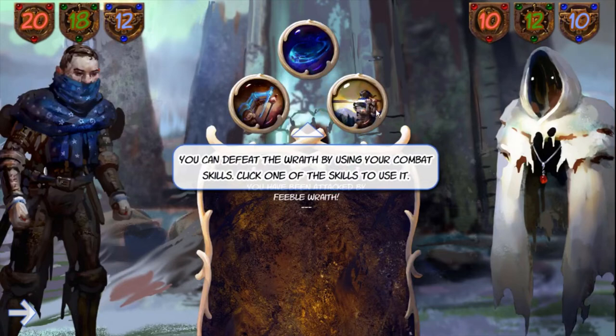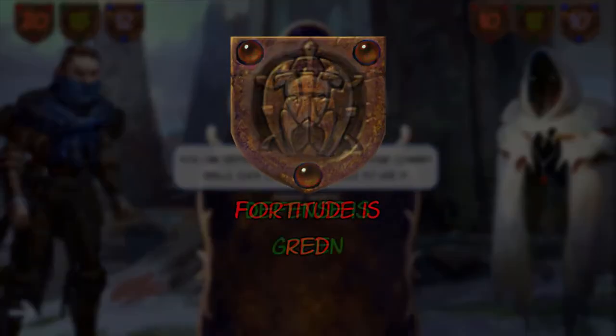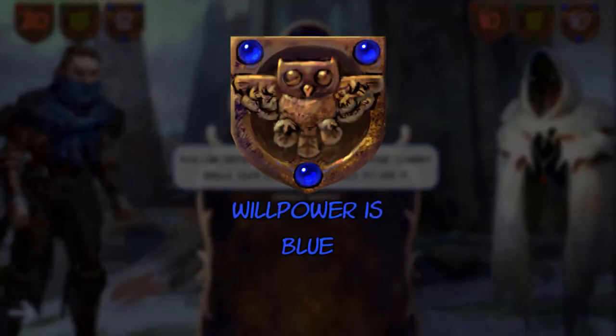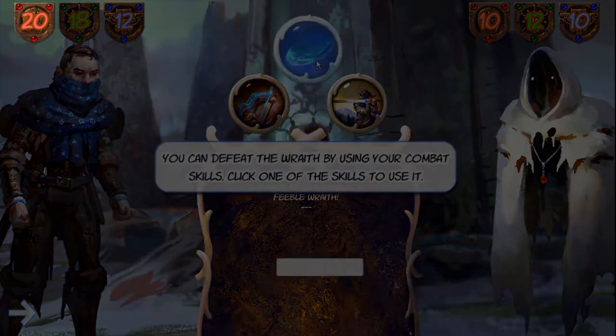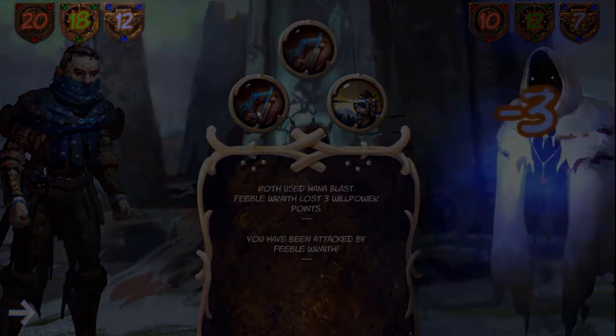There are three types of damage in the End of Realms: Fortitude, Defense, and Willpower. Conversely, our character and our enemies also have three stats each: Fortitude, Defense, and Willpower.